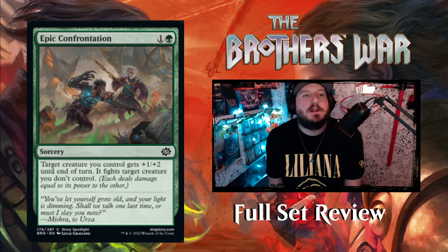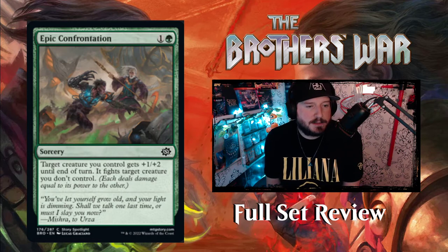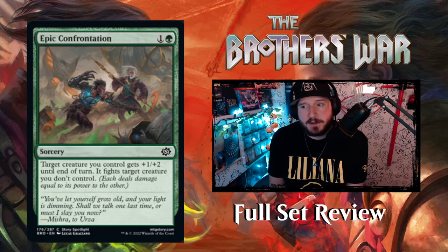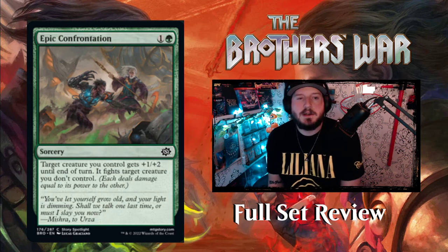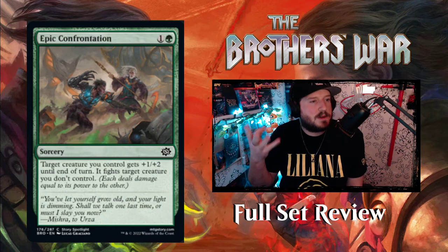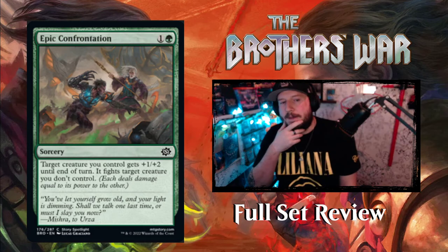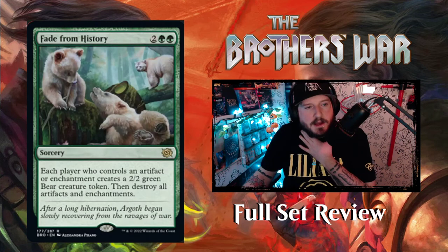Next up we have Epic Confrontation — for 1 and a green sorcery, target creature you control gets +1/+2 until end of turn, then it fights target creature you don't control. We've got two fight spells already, both actual fight spells rather than 'deals damage.' Your creature will be affected by the fight as well, and it's sorcery speed so you have to do it pre- or post-combat. But your creature gets +1/+2, so that's pretty good.